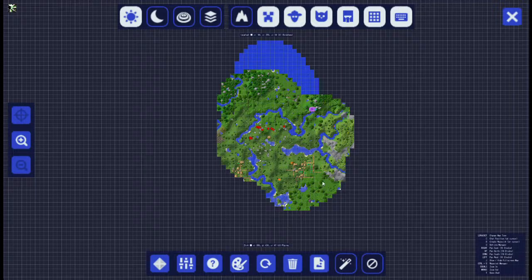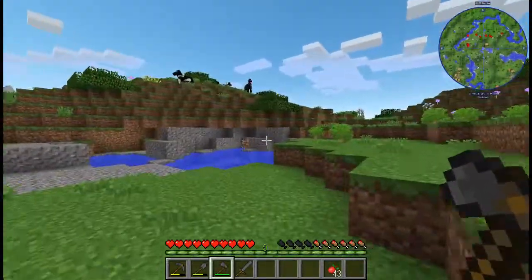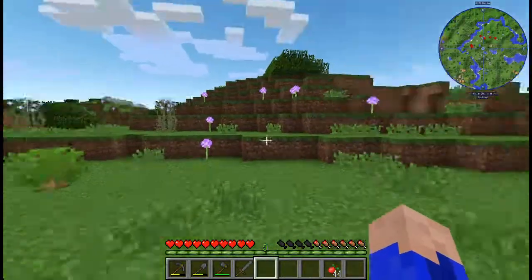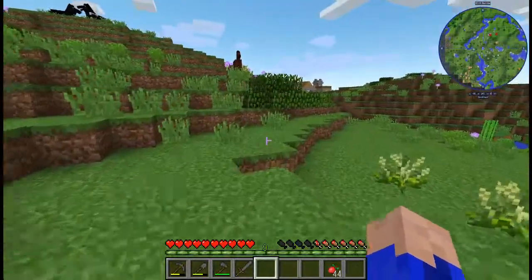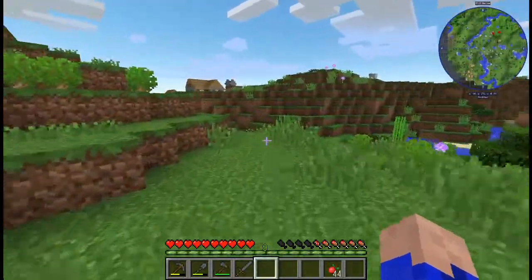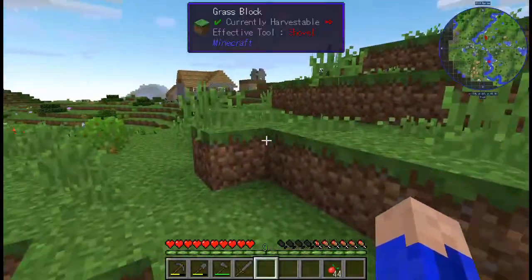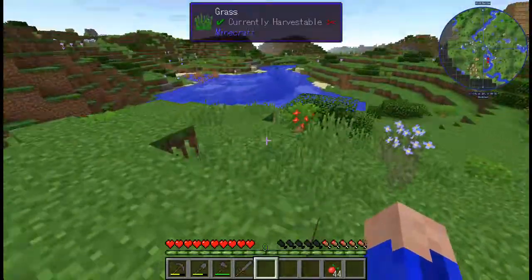We're going to head in this direction and aim for that nice flat plains area back here — that's going to be perfect for what we need. Let's head out. I also added Apple Skin to the pack because I forgot about it. It shows the saturation levels of our food, which is good, and it's compatible with most mods and most items, which I really enjoy.